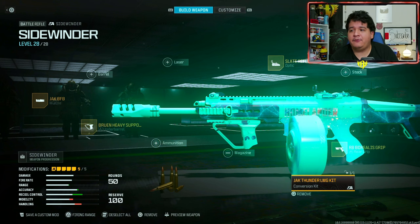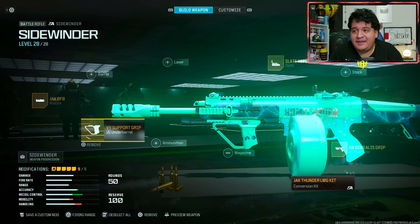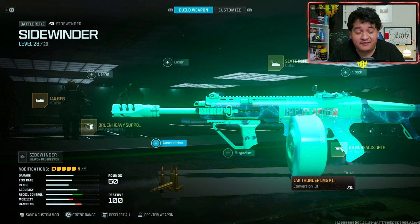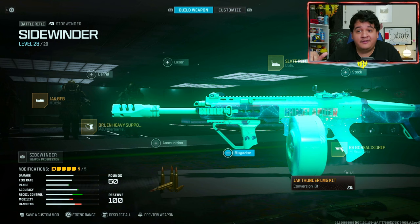This is how I love running the Sidewinder with the conversion kit, turning it into the perfect LMG. The Jack BFB does all the work — the Bruin Heavy Support Grip and RB Borealis just support it a little more. With this combination, you'll be annihilating fools, and the Sidewinder turns from one of the worst guns into something very usable. In close ranges, fire the trigger all the way down and let that fire rate ramp up. At far range, tap it, because the faster fire rate gives a lot more recoil — be smart at those long-range gunfights.